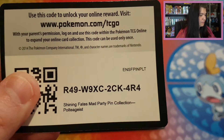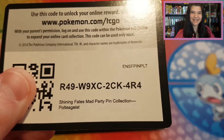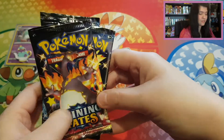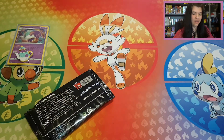Then we have our beautiful code card of Shining Fates Mad Party Pin Collection of Polteageist. And then we have our two booster packs and the beautiful Charizard pack. So let's open up the Charizard pack for last — maybe it gives us the luck of getting something nice. Let's open up the packs and see what's inside.